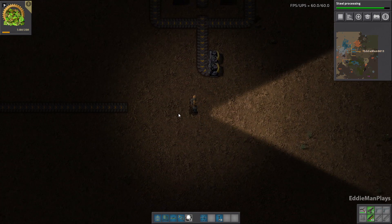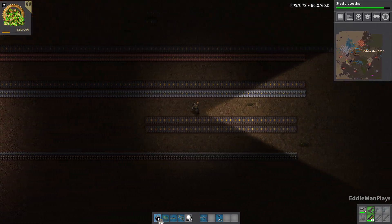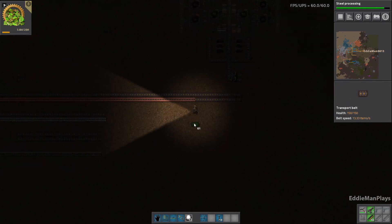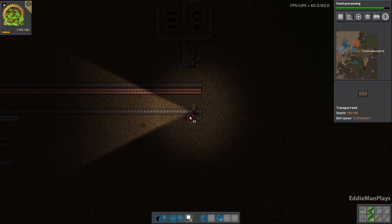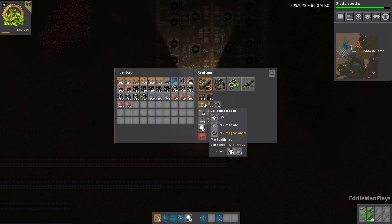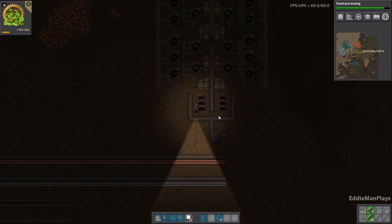Let's bring copper up to that point — more transport belts needed. The bus is forming here, perfect. Right now everything will just be yellow belts. I don't think that buffer is going to work there because now I'm thinking I need to bring iron up too.